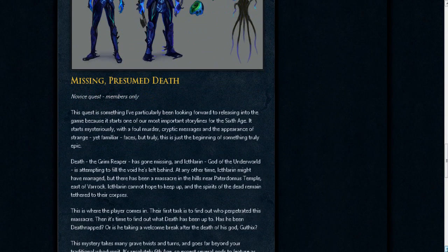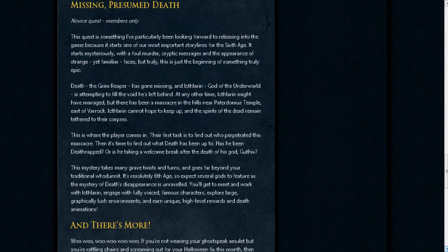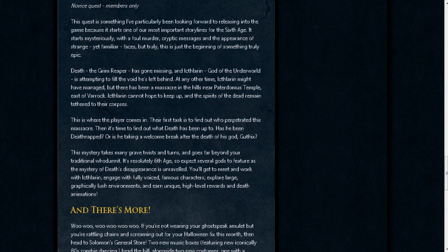Next up, there's going to be a novice quest added in. It's about death — they're calling it Deathnap. You're going to have to help Iflarkin find out what happened to him. There's going to be several gods introduced into this quest. You're going to see a lot of famous players and some high-level rewards, new animations. Excited for that.